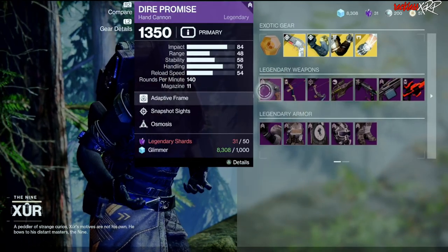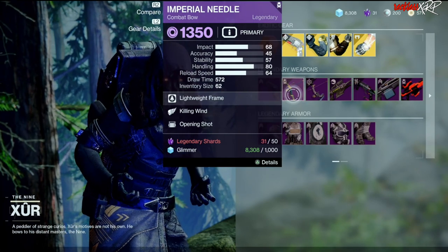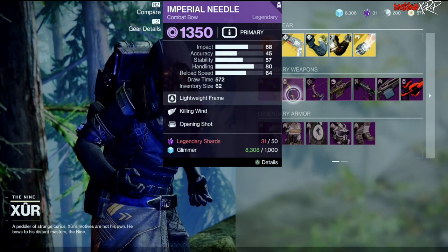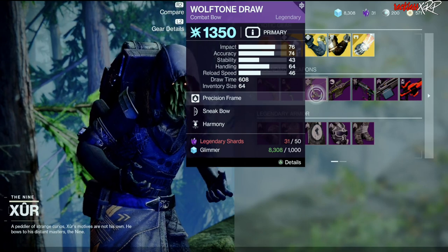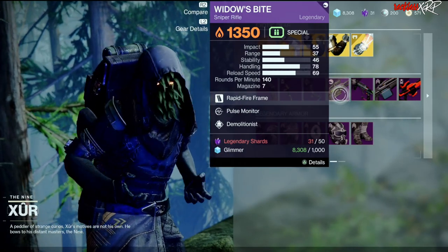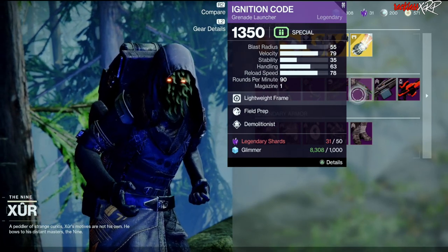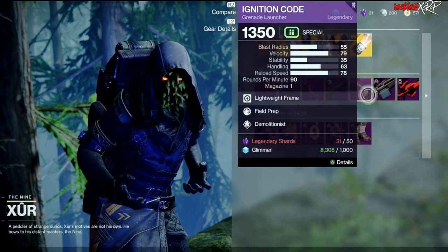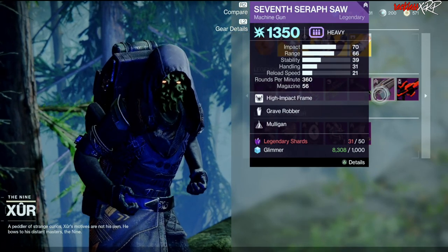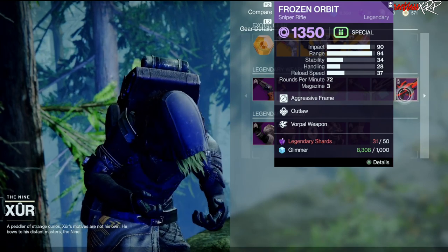For the weapons we have Dire Promise with Snapshot Sights and Osmosis, Imperial Needle with Killing Wind and Opening Shot, Wolf Tone Drawn with Sneak Bow and Frenzy, Widow's Bite with Pulse Monitor and Demolitionist, Ignition Code with Field Prep and Demolitionist, Seven-Seraph SAW with Grave Robber and Mulligan, and Frozen Orbit with Outlaw and Vorpal Weapon.